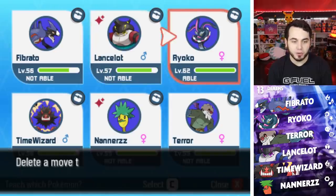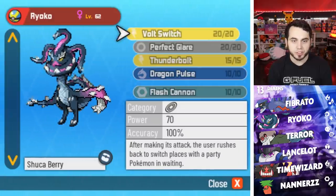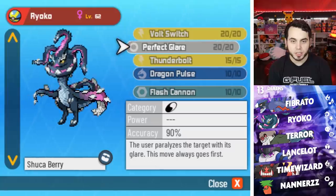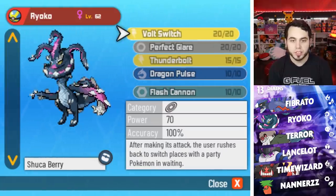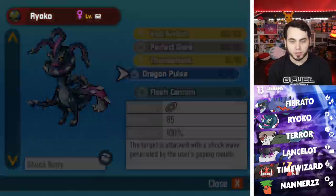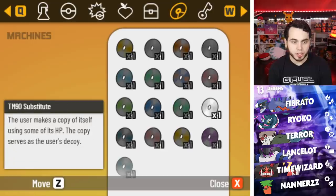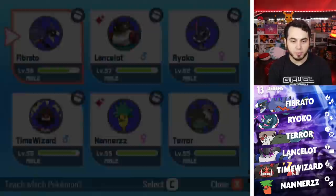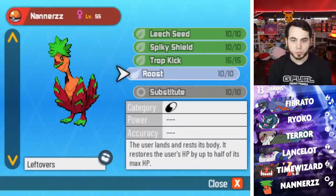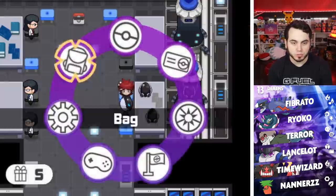Ryoko can learn Flash Cannon — I love seeing that. I'm thinking about getting rid of Volt Switch. Thunderbolt's really good, Volt Switch is also really nice. I kind of like Perfect Lair because I feel like it's a signature move. I think I'm going to stick to what I have for now. What I did think about was we got Substitute recently. I was like how can I make Nanners better, and I feel like Substitute is the answer. I really don't see Roost being something I use a lot, whereas Substitute is something I can see myself using a lot.